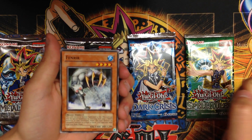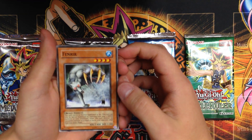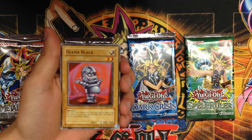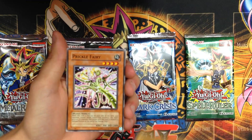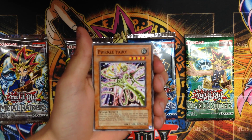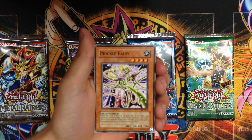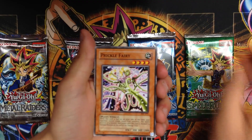A Fenrir to start — a couple of cards that kind of go along with the whole removing-from-play strategies, which started to pick up a little bit in this time period. Jama Black and a Prickle Fairy. I can't say I've ever pulled this card from a pack necessarily, but decent insect support for a common card — great defense at 2000.